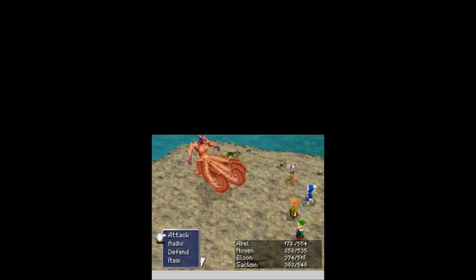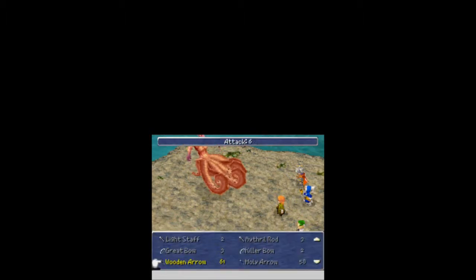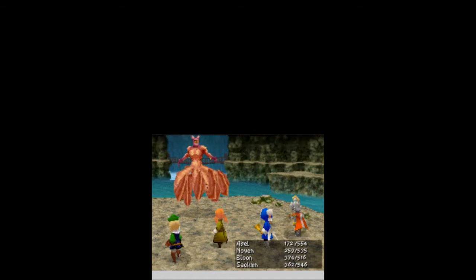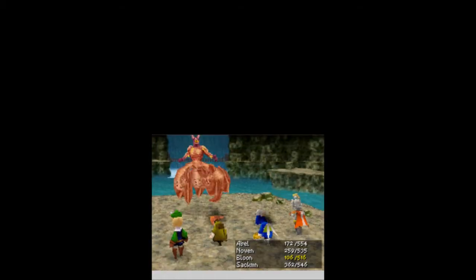Abel can heal some of that back, which is awesome. I cured everybody. Zeus's Wrath again — because that was a shit ton of damage. Let's try Barrage — we can try it. It cast Blind; it wasted its turn pretty much. Bloon's almost gone. Barrage does a little bit more damage — I will keep that in mind from now on. Another 1,888 damage. Go, Ice Pillar — another 1,400 damage. And down goes the Kraken!